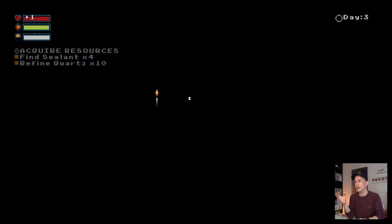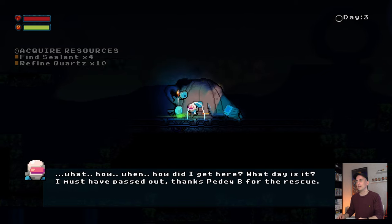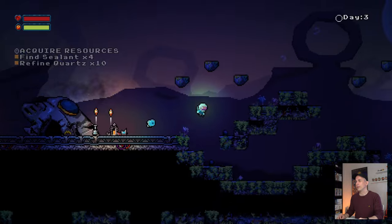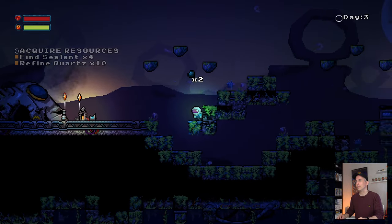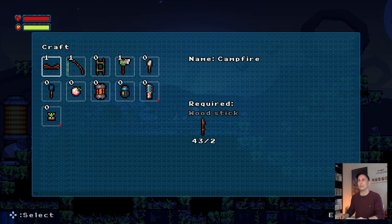We got the coal, woke back up, and now if we go back into the inventory we should be able to craft that torch again because we have the resources.